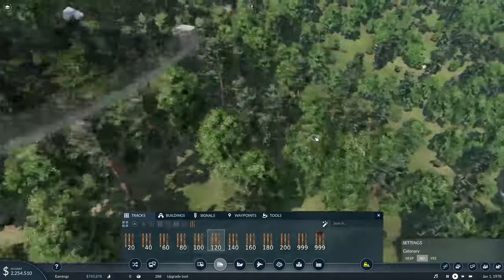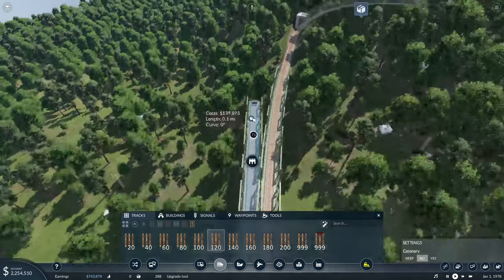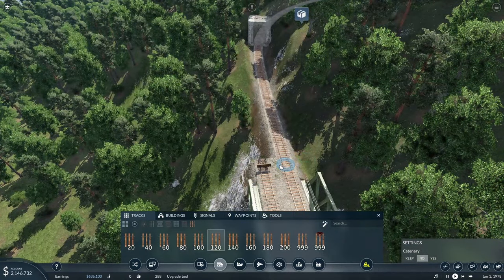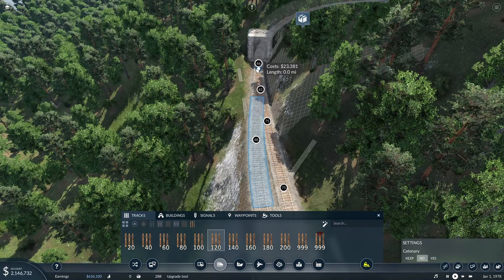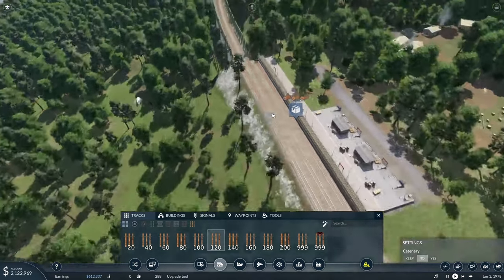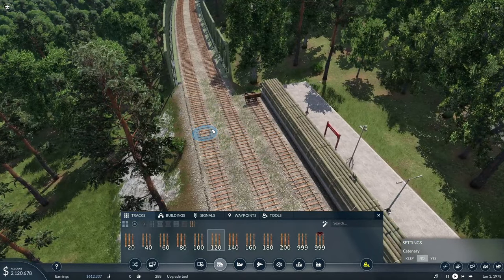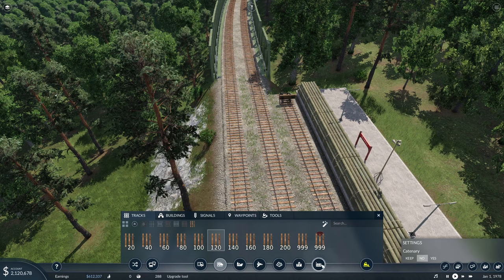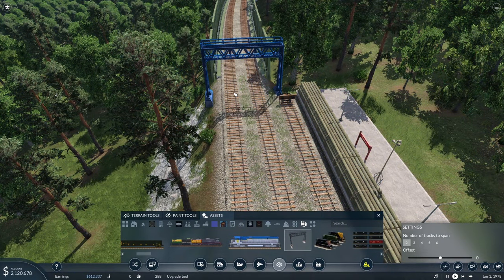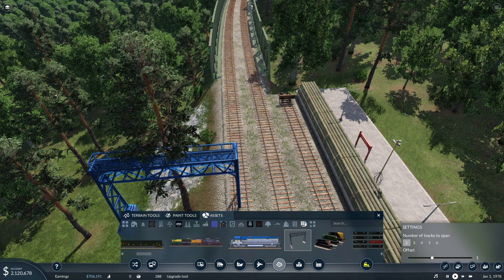Where's our other line? There it is. So I think we can probably put in a couple signals here. We want that, and we want two tracks. Can we offset it any? I don't know if the offset does anything or not. Let's put in our signals first.